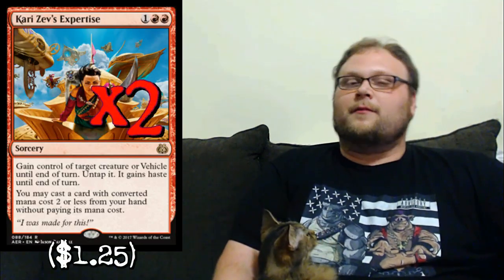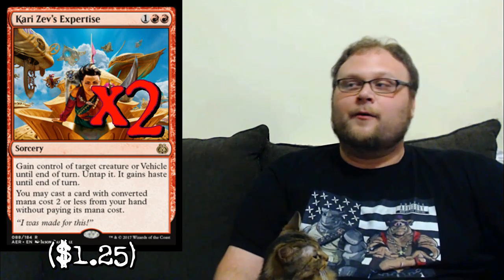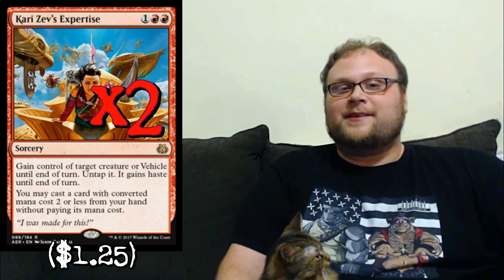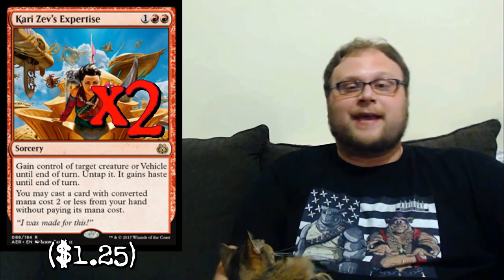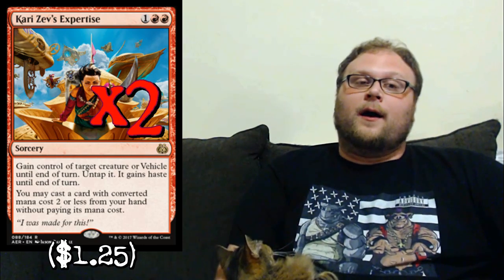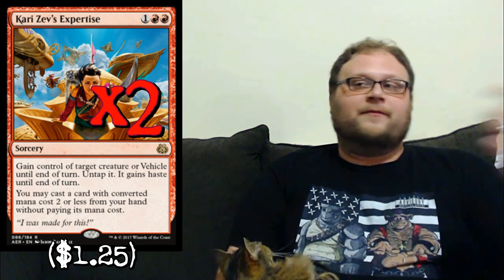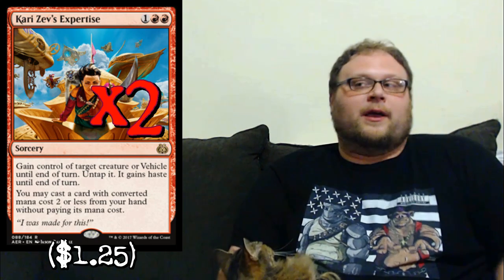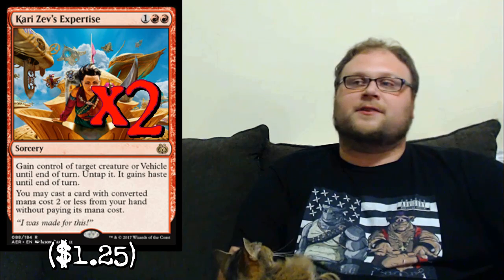We'll finish off the main deck with two copies of Kari Zev's Expertise, which some of you may be surprised by — this card is absolutely insane. Against all those +1/+1 counters decks that took first, second, and third at SCG Columbus, this card is a dream. On turn three on the draw we can take their four-power Snake or Rishkar — a card that's good on the draw is hard to find in aggro. We can swing in with the stolen creature plus all our dudes and play a pump spell off the Expertise, ending up swinging for like 10, 12, 13 damage all on turn three. It's like playing two more copies of Reckless Bushwhacker in a lot of matchups — you take their best guy, eliminating a blocker and creating an attacker, and you still get to play something off of it.